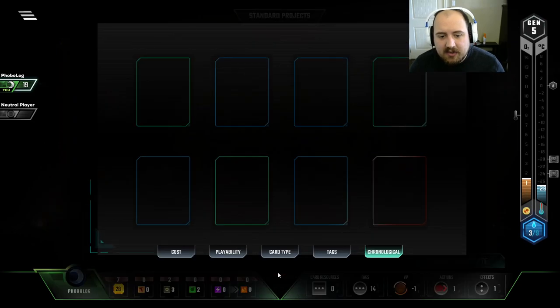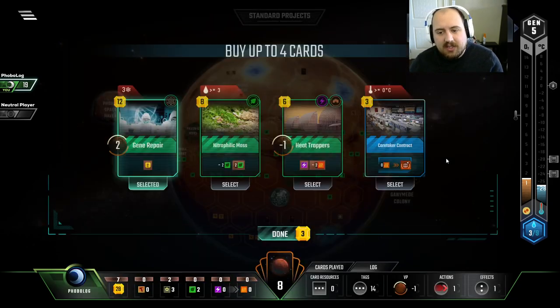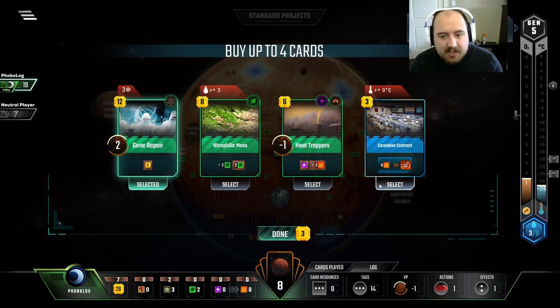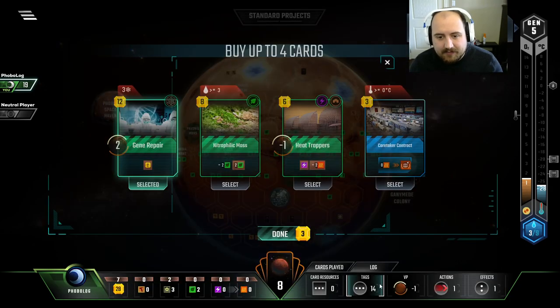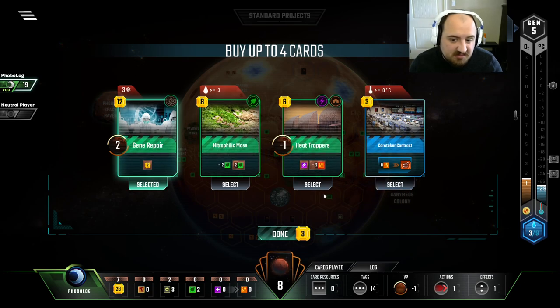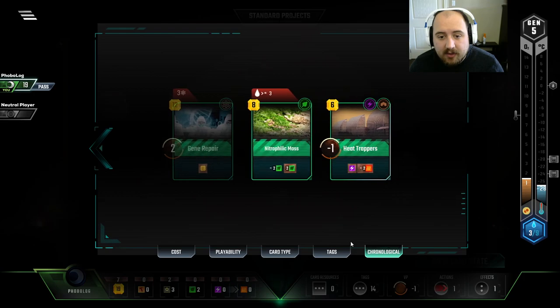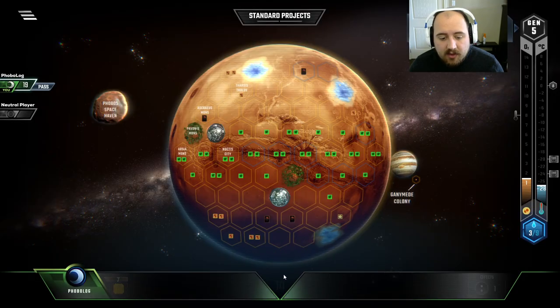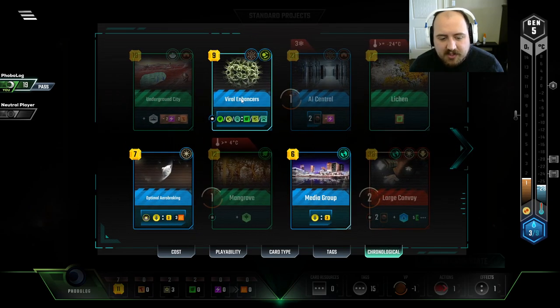Science is likely to be something we need. And when you get optimal arrow breaking, a lot of the time you do need a Caretaker Contract to use up that extra energy or that extra heat. Do we have any Science Tags? No. We could lose a point on the Heat Trapping. We do have three Oceans, so Nitrolyphic Moss is actually playable.